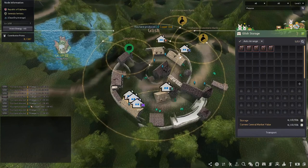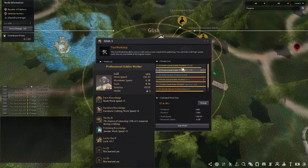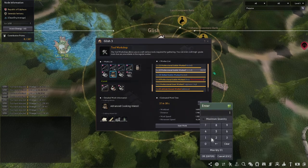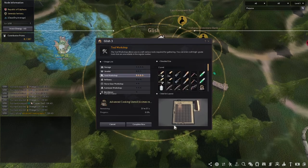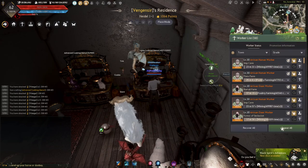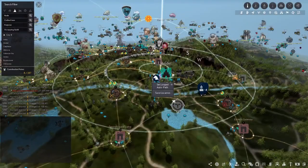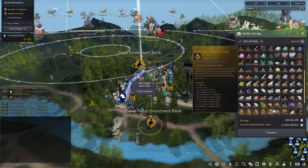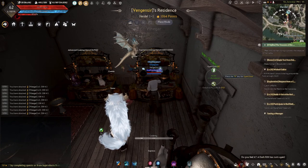I'll start having my worker craft the advanced cooking utensils — manage crafting, go down here and click advanced. I want this guy because he has lower work speed: one is 105, this one is 102. I'll tell him to make five — though it doesn't really matter, because if you hit repeat on workers it resets to a huge number like 50,000. Watch out because if your storage fills up it'll halt everything else. I only have a few storage slots left currently so I don't want my storage filling up.